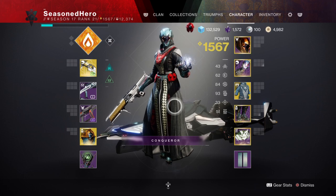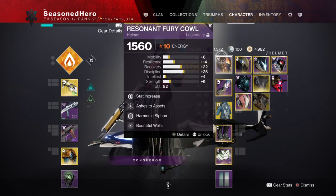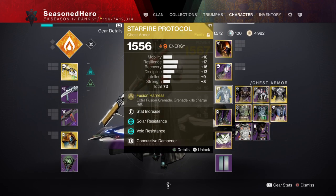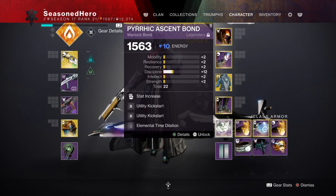Now that we have the bits covered, here are the mods compiled in a list for quicker viewing. For Head: Resilience, Ashes to Assets, Harmonic Siphon, Bountiful Wells mod. Arms: Recovery, Impact Induction, Well of Life mod. Chest: Resilience, Well of the Dying Sun, Concussive Dampener, and Elemental Ordnance mod. Legs: Minor Discipline, Insulation, Linear Fusion Scavenger mod, and Font of Might mod. Bond: Discipline, Utility Kickstart mod x2, and Elemental Time Dilation mod.